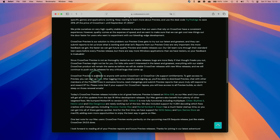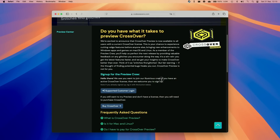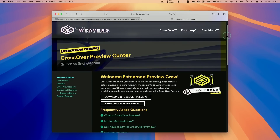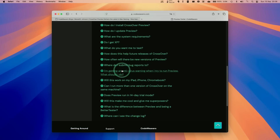If you haven't signed up to Crossover Preview already, there's a link in the description for the Crossover Preview Center. Once you have an active Crossover license, you're welcome to sign up. Make a purchase of the license, then log in and sign up to Crossover Preview. Once logged in, press the button to get to the Preview Center where you can find more information and frequently asked questions.